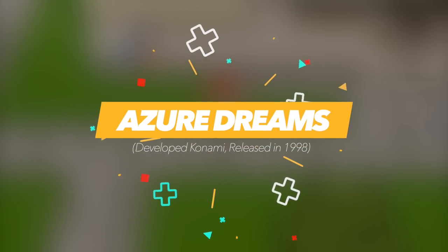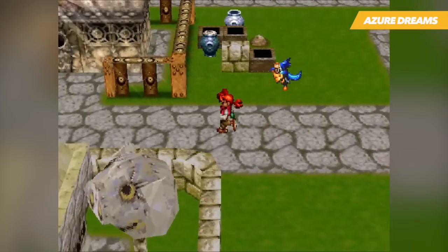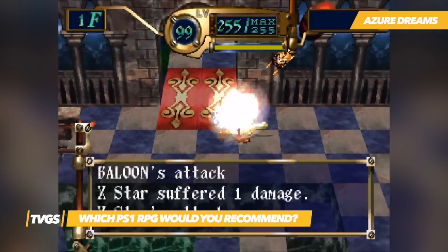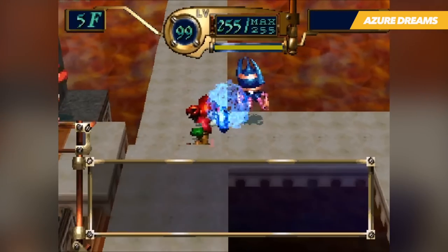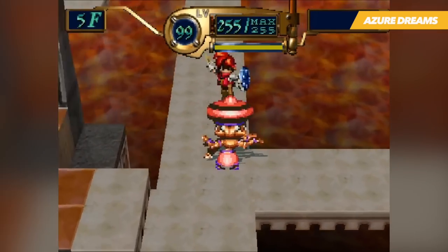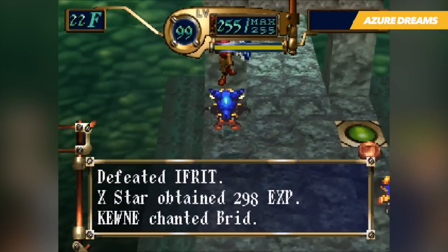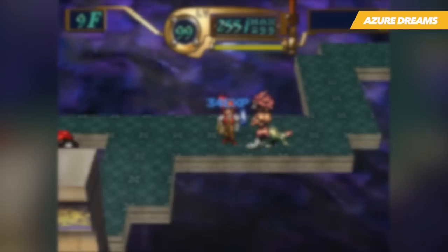Azure Dreams was a rather unique RPG that went against the tried and tested elements of traditional entries in the genre. You play as Ko, a young monster hunter from a desert town, and upon turning 15, males are considered adults and eligible to enter the famed monster tower, where most of the action takes place. Over the course of the game, Ko will have to challenge the tower many times, collecting experience, items, and monster eggs along the way, then teleport out when it becomes too dangerous to continue. To keep things fresh, each floor of the tower is randomly generated, so treasures, rooms, exits, and monsters will change every time.